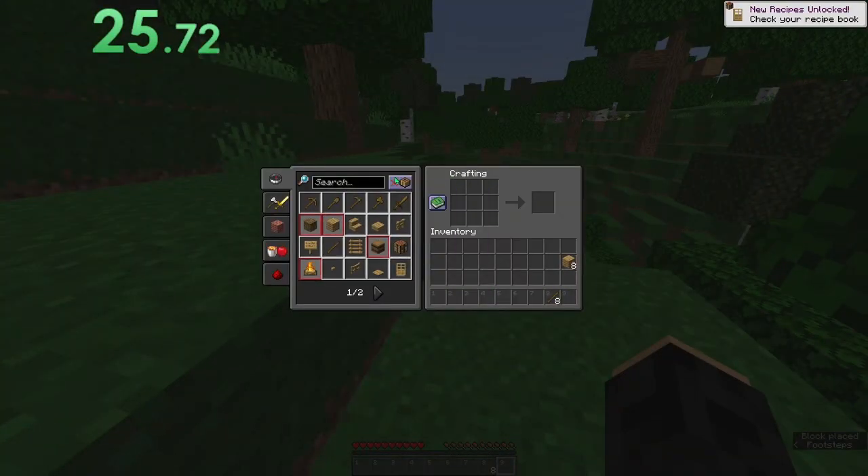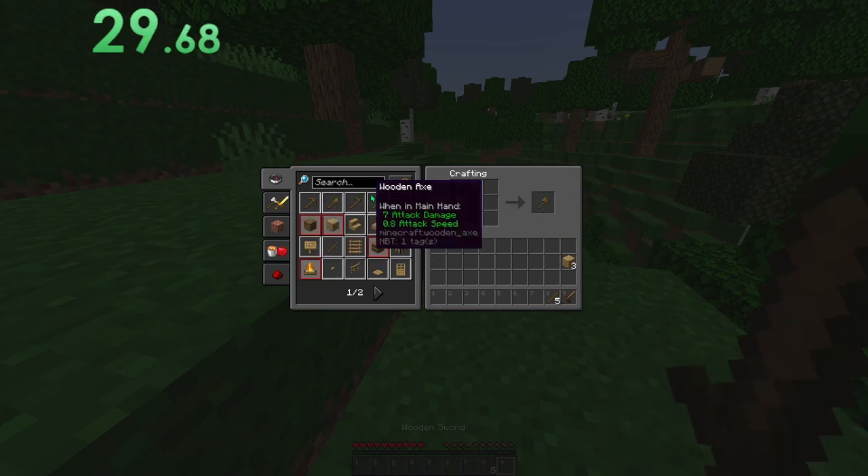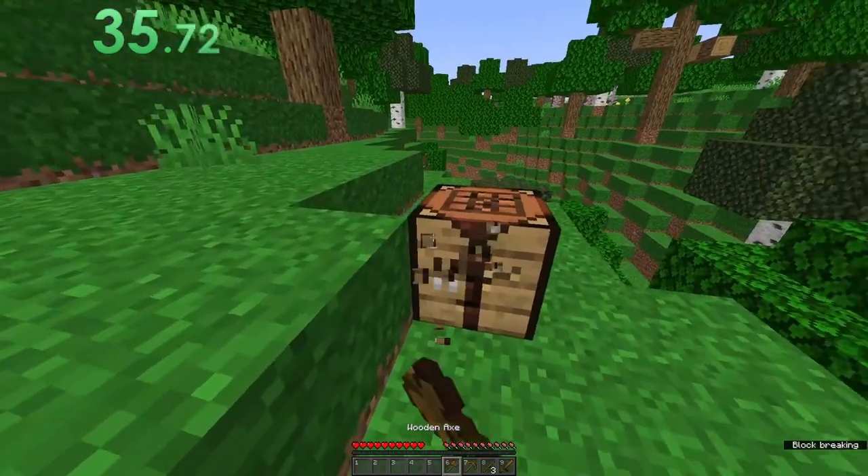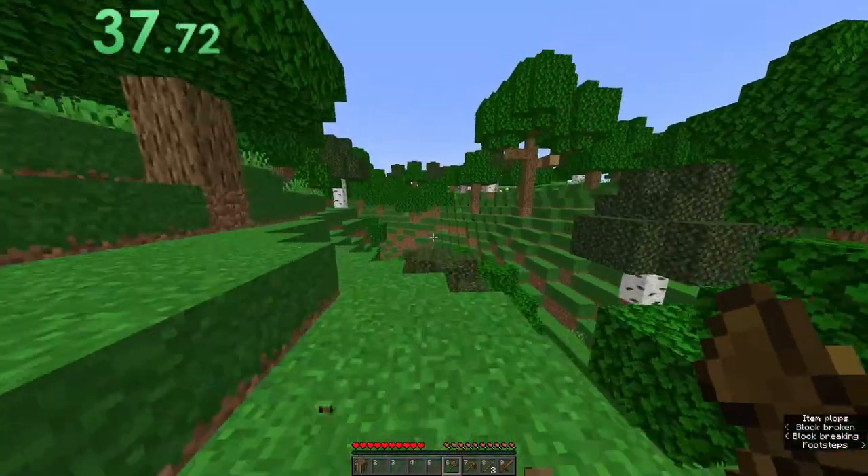Put it there and we'll get our sword, an axe, and a pickaxe. Yeah, we'll just rock with wooden tools because I don't think we need stone.